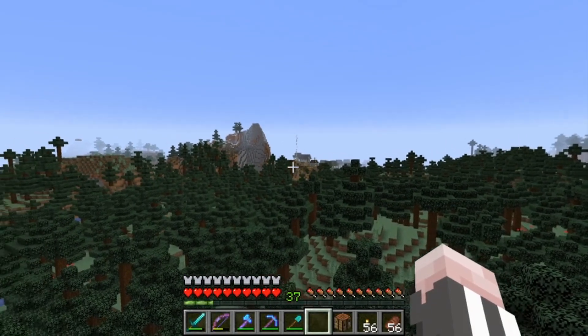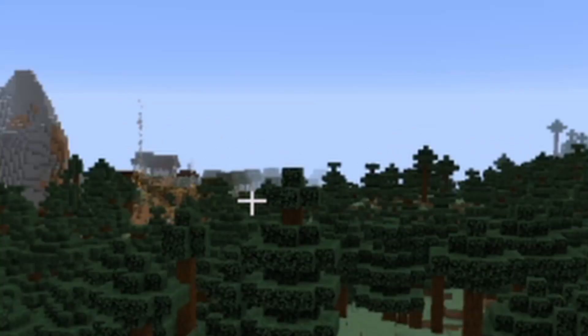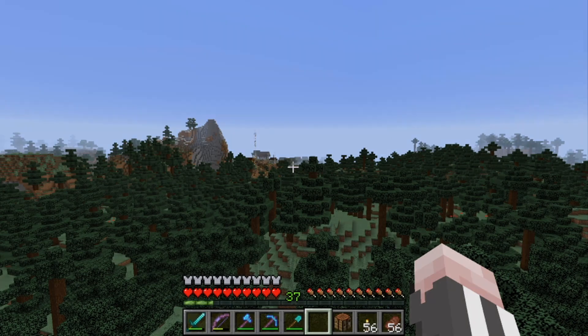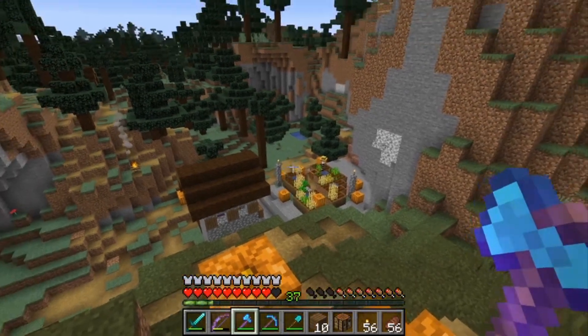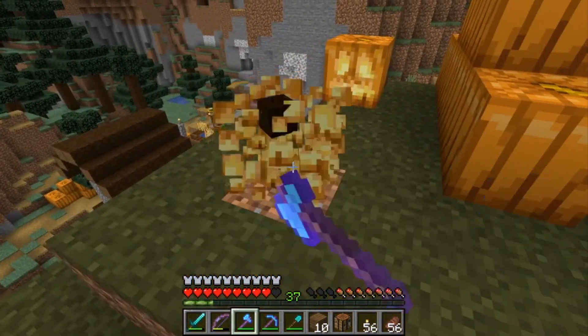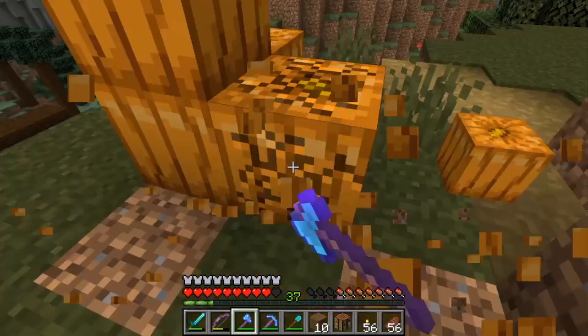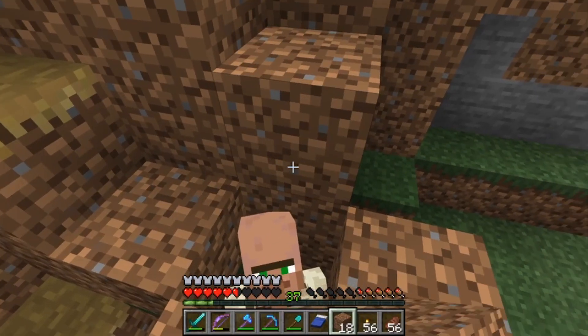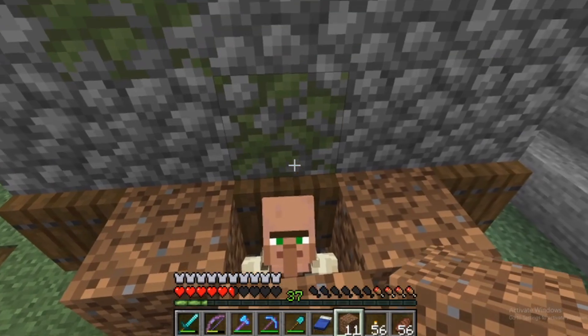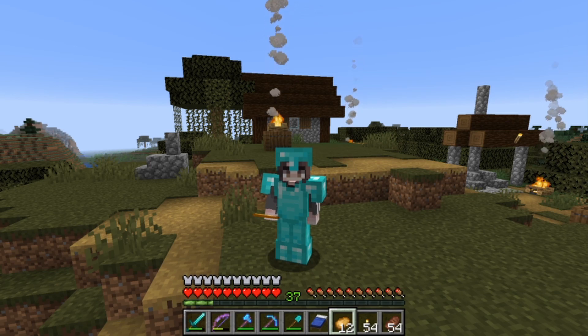Over there we have a village and also over there we have a swamp. Let's make our way over there. We're in the village and down there we have a farmer, which we're going to trap because we need a farmer for the villager breeder. We also have some jack-o'-lanterns and pumpkins which I'm definitely going to grab — maybe in the future we can make an awesome pumpkin farm. One villager trapped, two villagers trapped. Now we need to think of a way to transport them — we're around 300 blocks away from our base, so that's going to take a lot of rails.